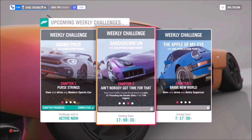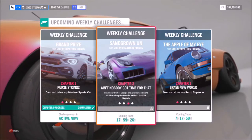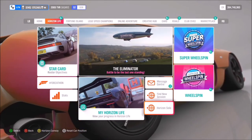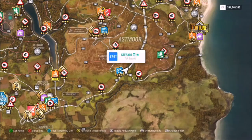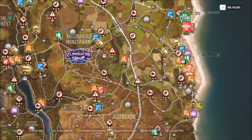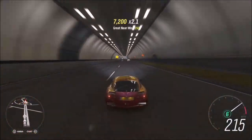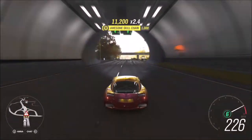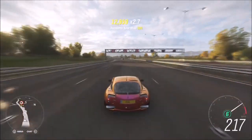The next challenge wants you to earn 15 threading the needle skills, which is really really easy. Threading the needle is getting two near miss skills in very quick succession in between two cars. To do this I recommend going into Horizon Solo mode first, then heading to the motorway — that's probably the best place to get this, and where I always go for challenges like this. There's going to be a massive density of AI driver traffic so there are plenty of cars to get threading the needle skills on.